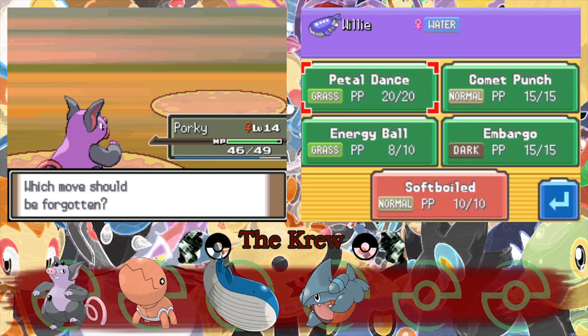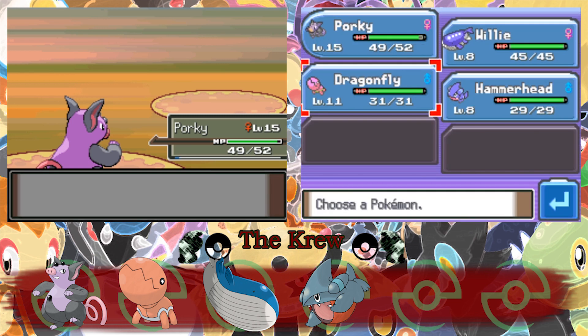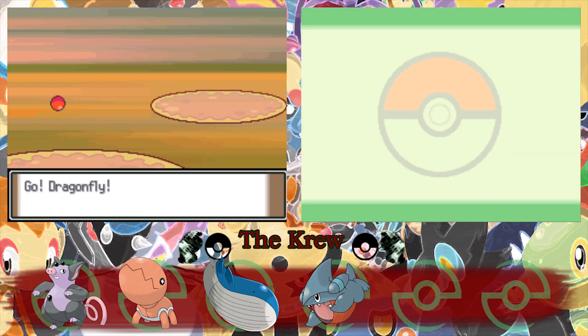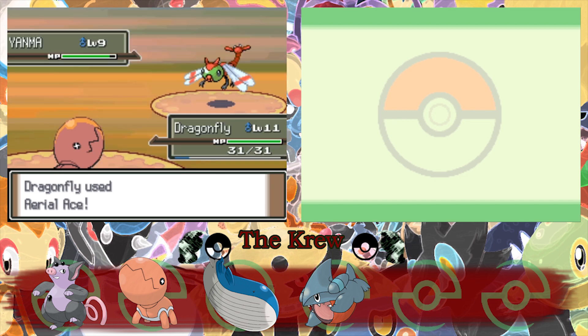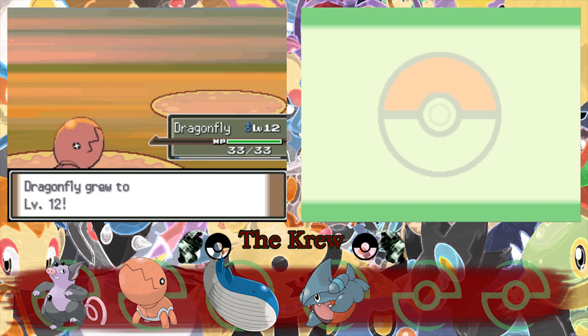Soft-boiled is a move that could heal itself, so I guess we can get rid of Embargo — no point in having that. Yanma. I'm gonna risk it, but let's see if Dragonfly can take him, because he knows Aerial Ace now, so he can do a good chunk of damage and get some experience. Aerial Ace — how much is this gonna do? Nice, and you're out of here. 283 experience — that's huge. Atta boy, Dragonfly.